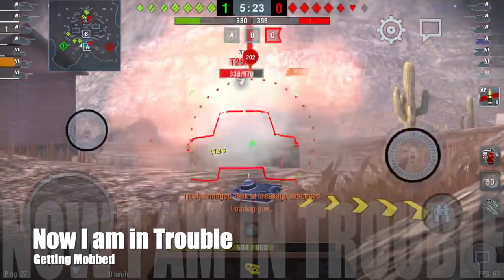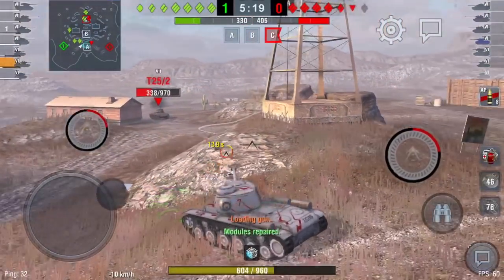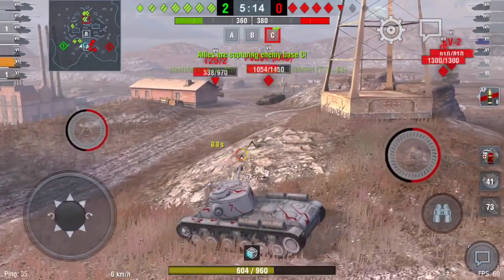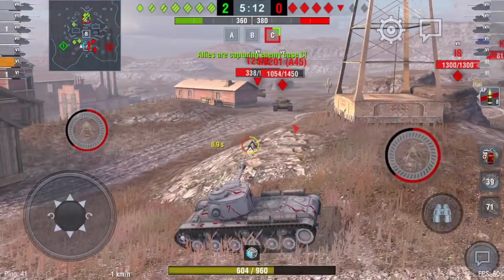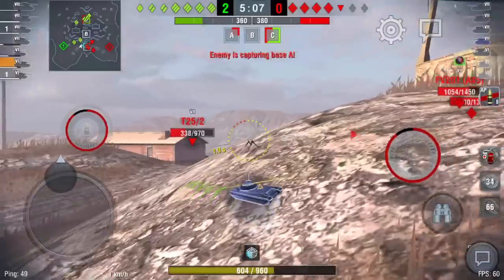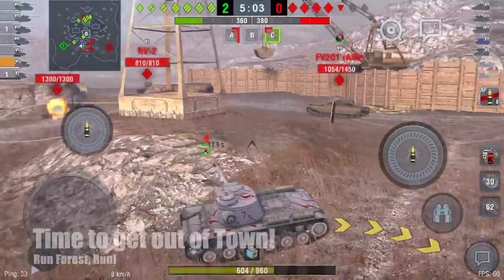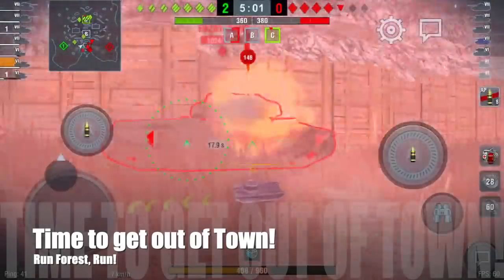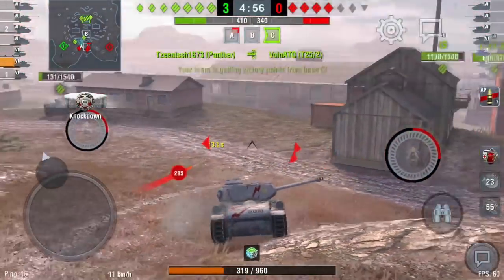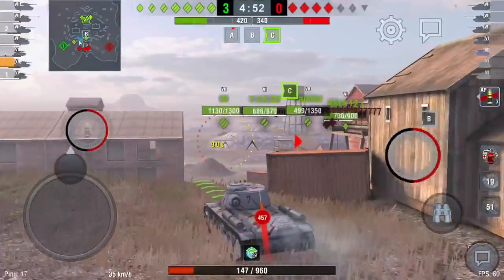When you've got such a long reload, that patchy handling is really a drawback. Now I'm in trouble — the enemy see that I am isolated and they do the right thing; they push onto me. You should always do that when you see an isolated tank. The FE does the right thing — he comes around to take me out of the game. I put one round into him but now I need to get out; I use the speed of the tank but I get caught on the hill.